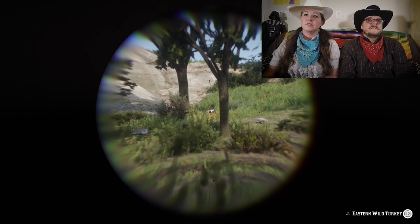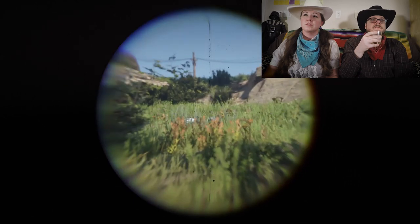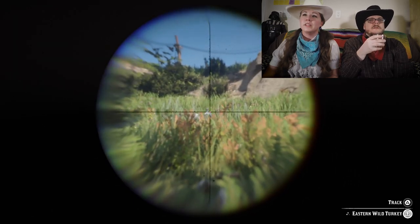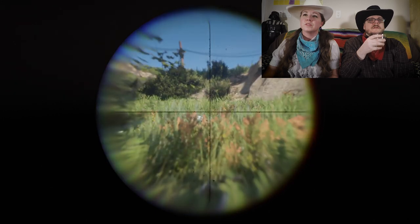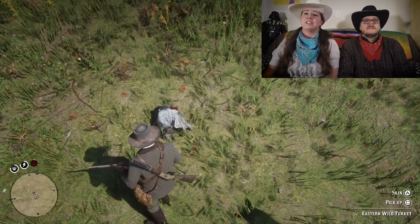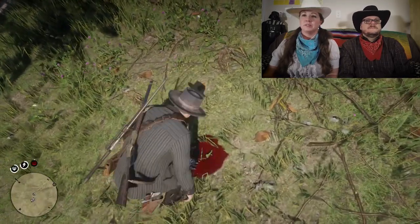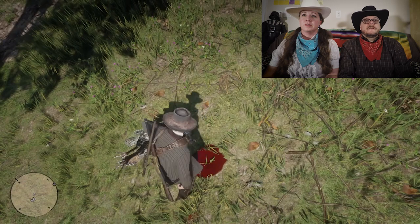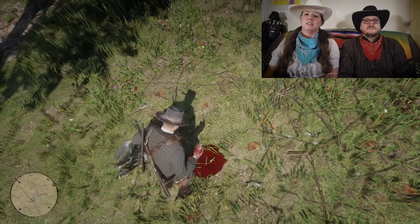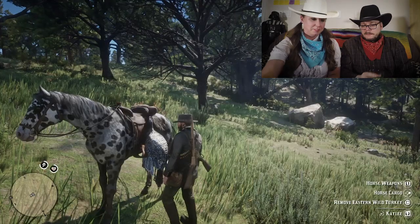So now try and sneak a little bit closer. Is that close enough? Yeah, that's plenty close. You have a scope. They're not moving too much. So I got to shoot him in his little head. Yeah. There you go — you got it. Now you can skin your turkey. My first turkey kill. It's a good Thanksgiving. This could be graphic. Wait until we do a deer or something.